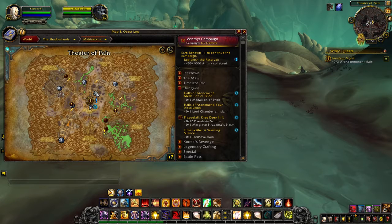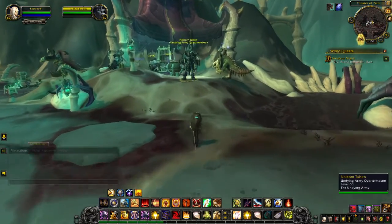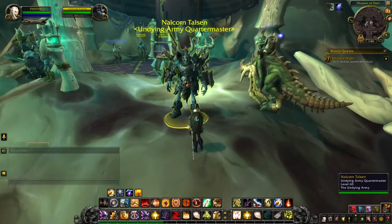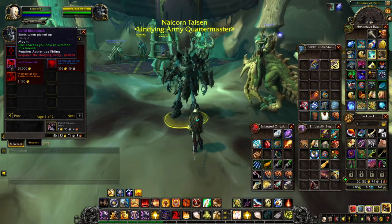And once you are finally exalted, you can go to the middle. There is a city here called Theater of Pain. You can just go there, and you will see up here is the Quartermaster. So you go up to him, and his name is Corintalson. And you go on the second page, and there is the mount for 30,000 gold.